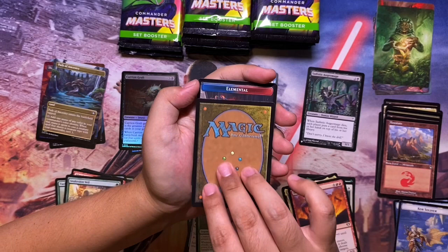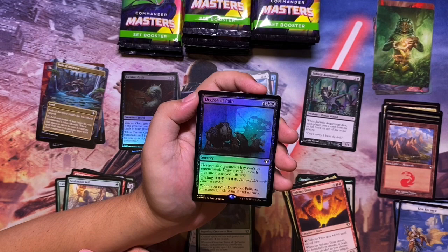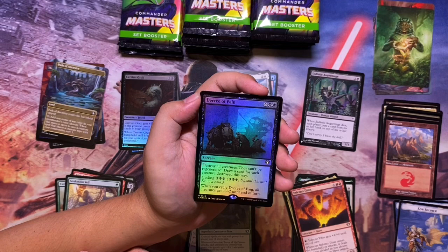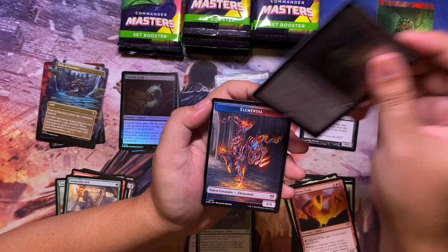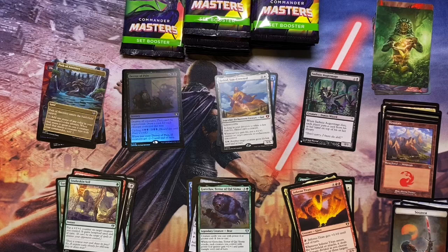Nothing spicy there. We get a foil Decree of Pain — rare, eight to cast, destroy all creatures, they can't be regenerated, draw a card for each creature destroyed. You can also cycle it for five, and when you cycle it all creatures get -2/-2 until end of turn — a very adaptable board wipe. Then just another token.